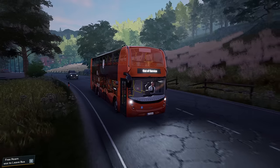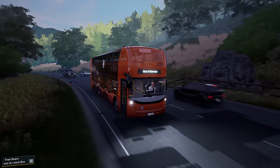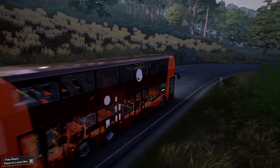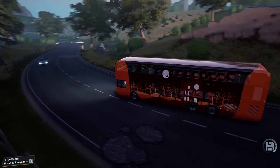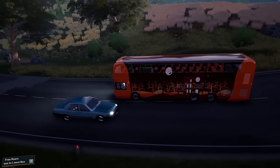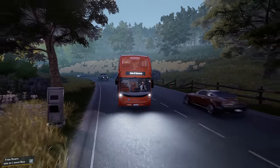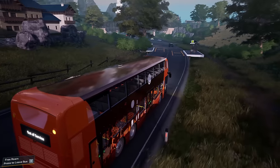Hello everybody, it's Joe here and welcome back to Bus Simulator 21. Today we are finally driving an Enviro 500 on the Seaside Valley map. And of course it is on the wrong side of the road - we're not off to a flying start there, are we. Let's pull in and I'll tell you all about what we're going to be doing today.